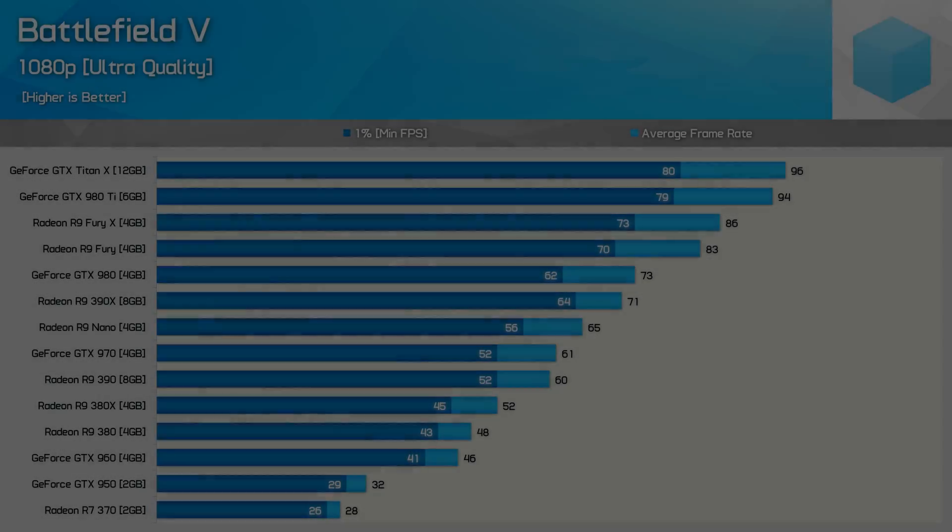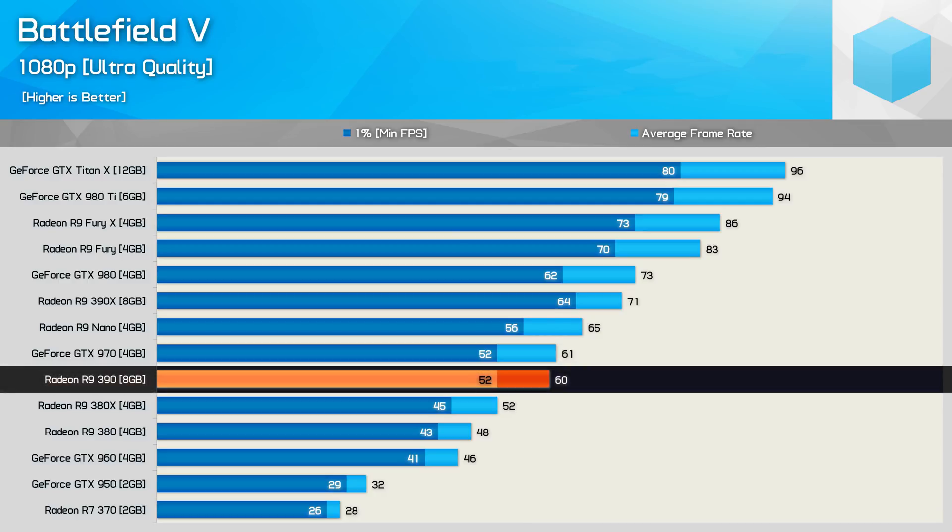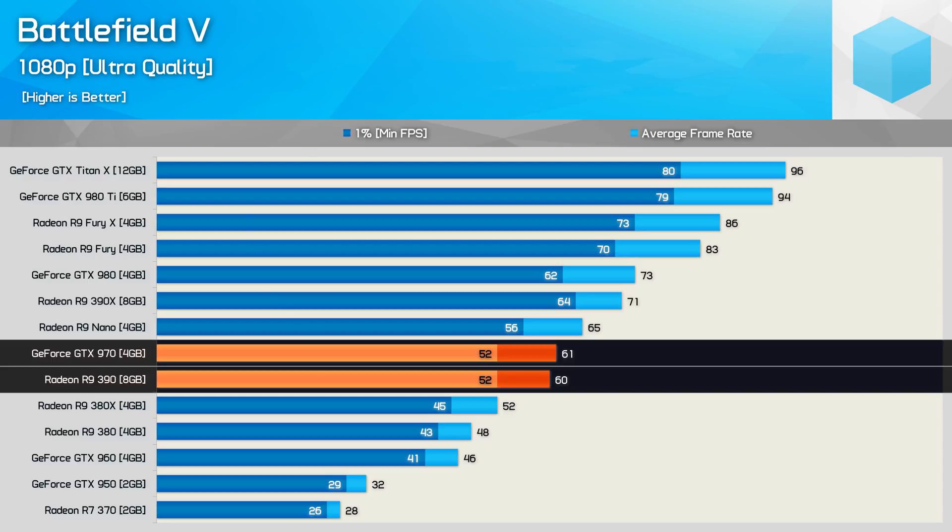For the GeForce GPUs, driver version 416.81 was used, and for AMD the Radeon Adrenalin 18.11.1 driver. Let's get into the results. Starting with the previous generation GPUs, for an average of 60fps at 1080p you'll need either a Radeon R9 390 or GeForce GTX 970 graphics card.